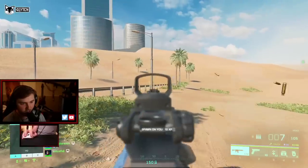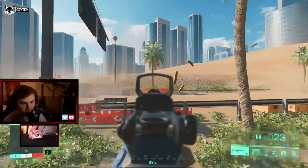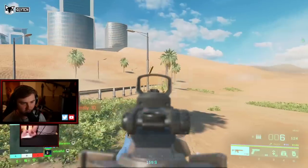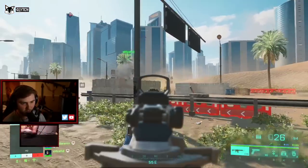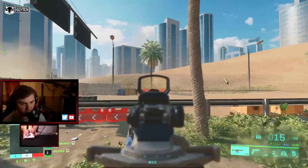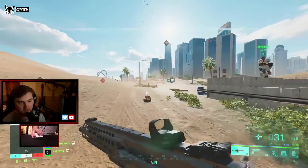I feel way more comfortable pushing on all these targets and I was completely unable to do that before. We go to this pole, this pole, this tree, that tree, that pole, and this pole. I can push on my buddy Mia here, always moving around. We can go back to that pole, we can go to this tree, we can go to this tree. I was completely unable to do that when I booted up the game and I'm pretty comfortable with my aim.